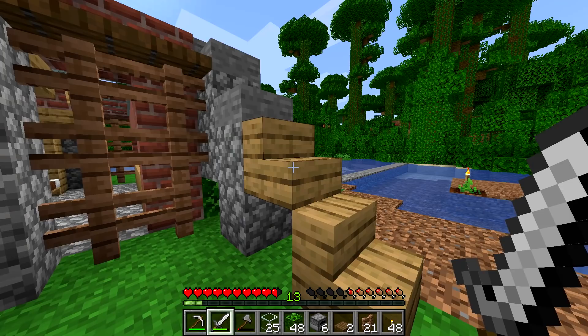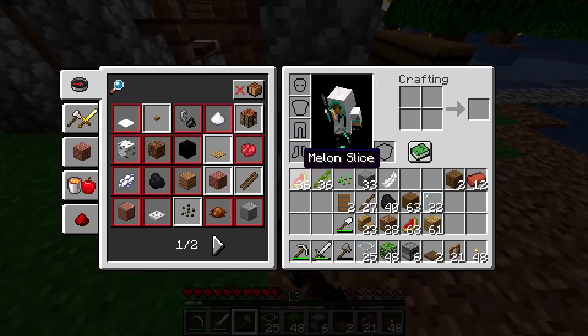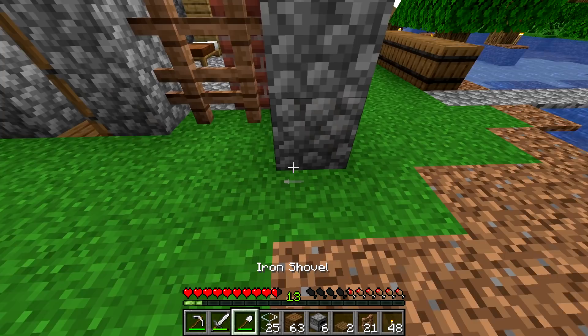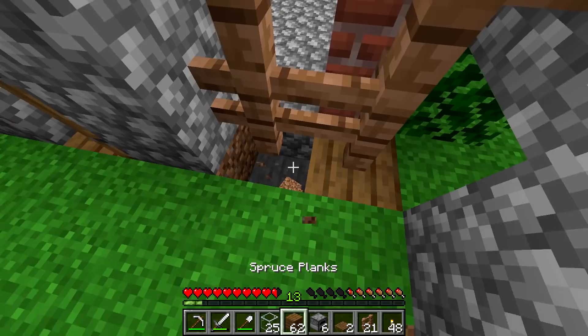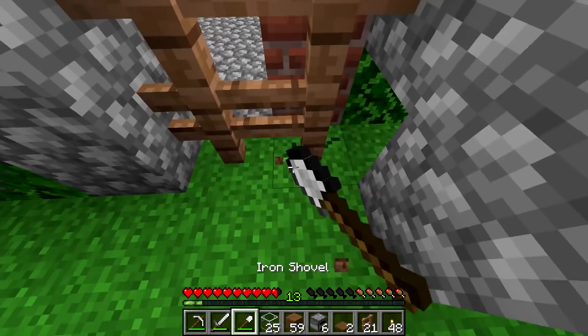I'd definitely have to rework this whole fence corner thing because something just looks off. I think it's because the blocks under it aren't the right material — maybe if I changed them to spruce I would be a little happier. That looks better, though it's still not my favorite because anything you put in the corner will connect. That's right — I get to work with barrels now! I want a little underground barrel storage.